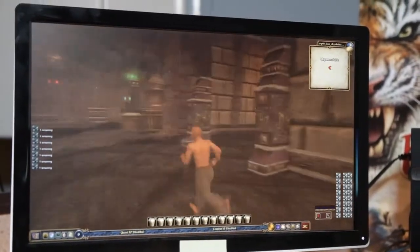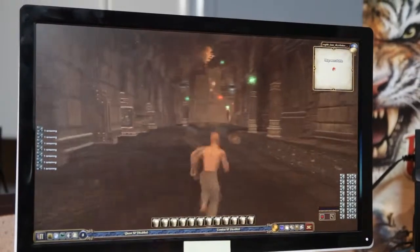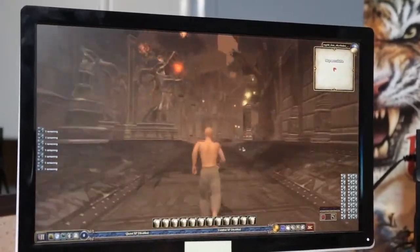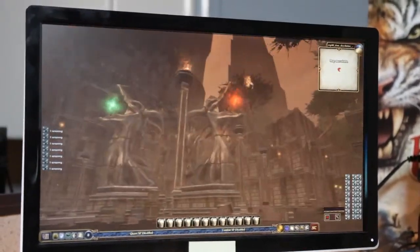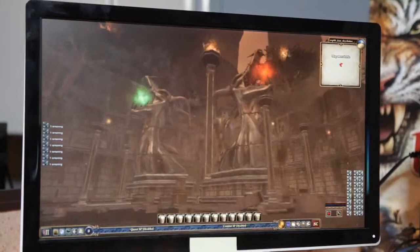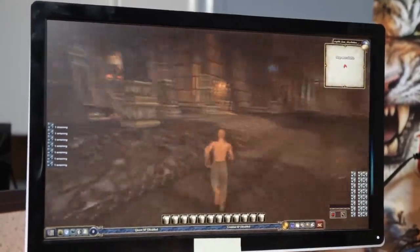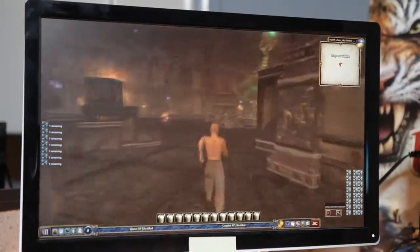And then over the next area it transitions as you go through — you can see it there in the distance with some orange and yellows, and here are some statues. Later over here it transitions to the blue area, which is the Necro part of the Arcane District.